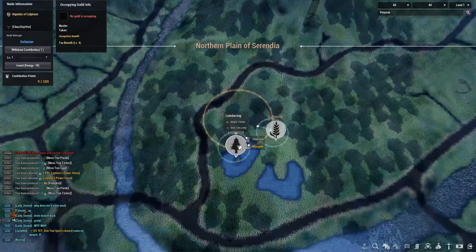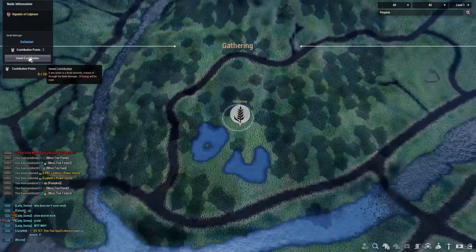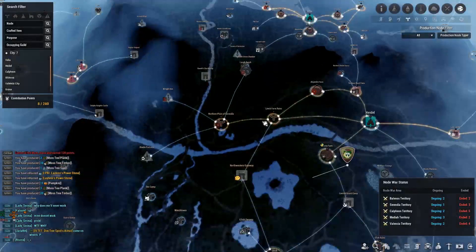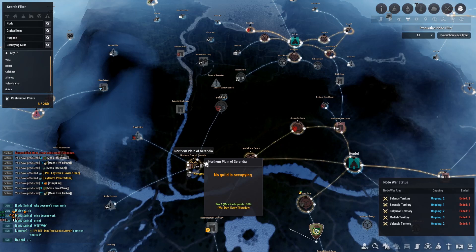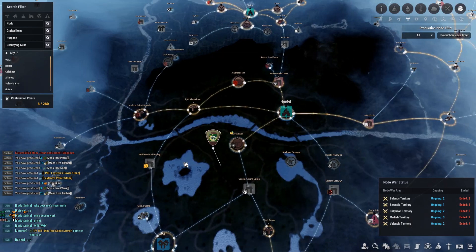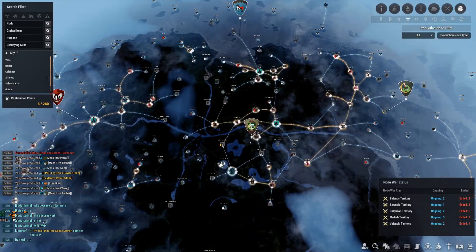I'm going to invest in Northern Plain of Serendia for the maple timber and grab the silver azalea there too. I ran out of energy, but I think I'm okay — this silver azalea node is a 12-minute cycle so one node should be sufficient. That's pretty much our setup.